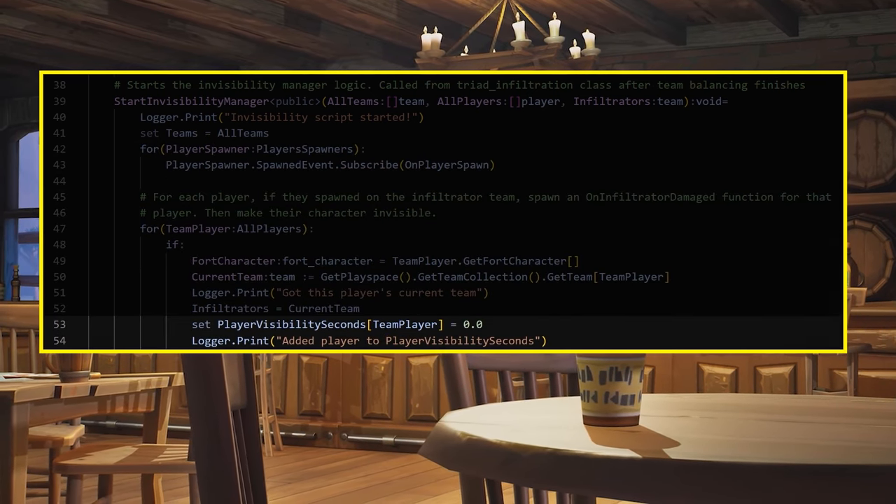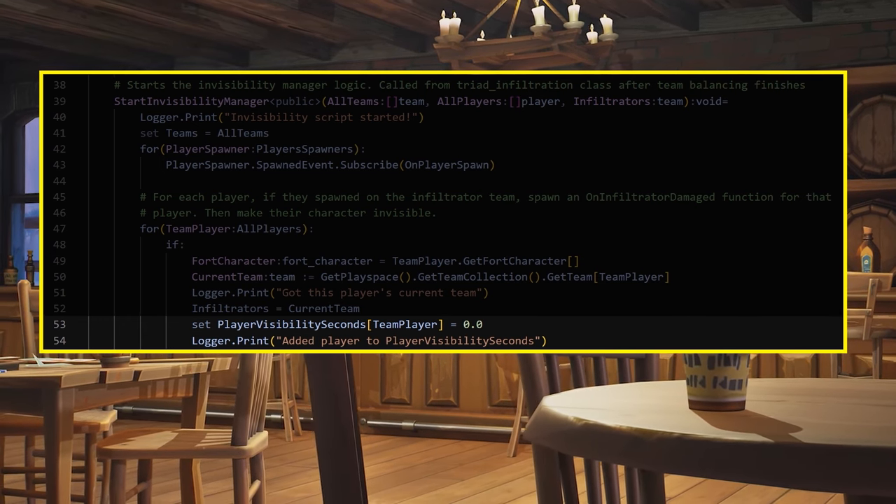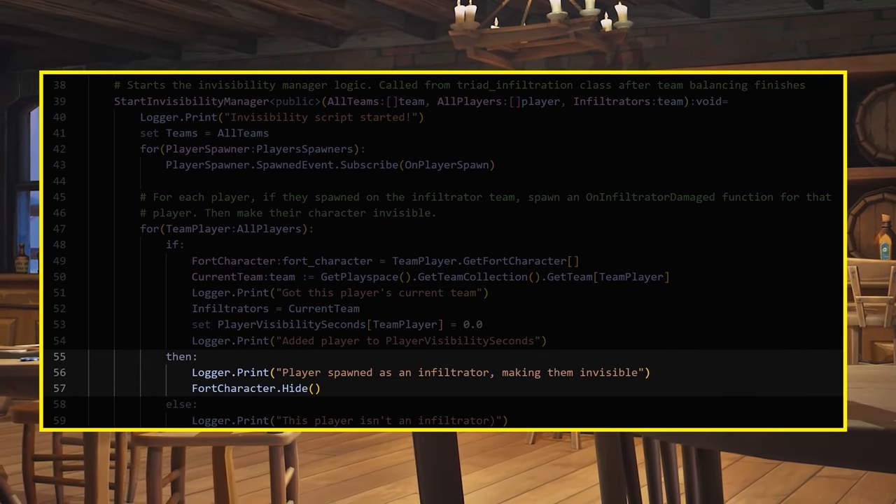Then, for each player, if they are an infiltrator, create an entry in your Player Visibility Seconds map and set their key's value to 0. Then you'll make your player invisible.